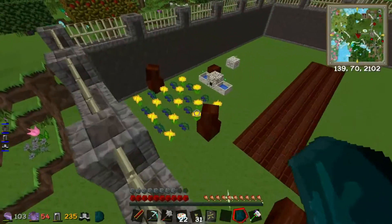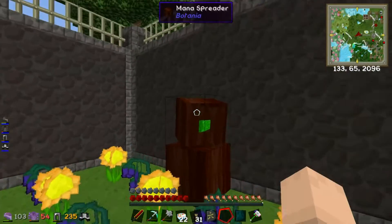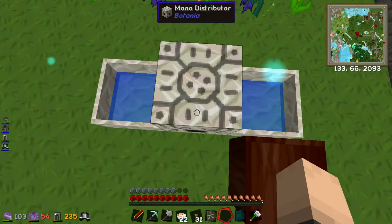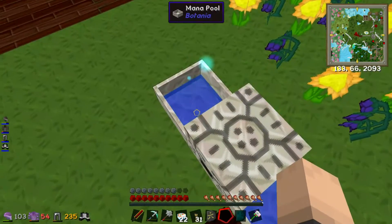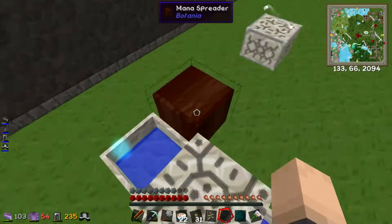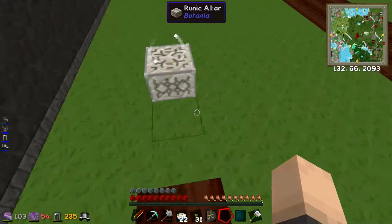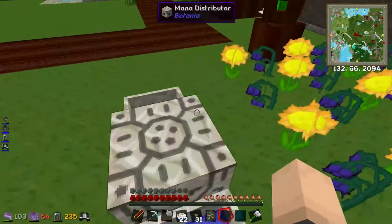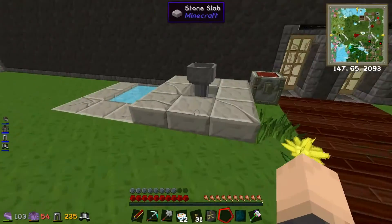This mana pool will be shooting towards the runic altar, where this other mana pool I'll be using to make Botania items and stuff. And we've still got our little podium here. I don't know if this worked — no, it didn't. I made myself a water sigil to see if I could fill this up with that, but it didn't work.